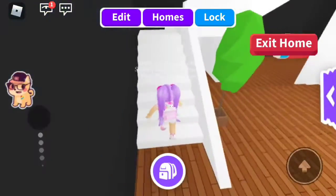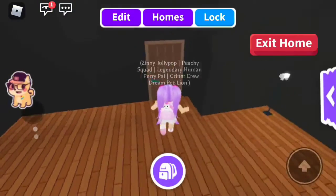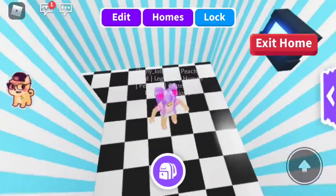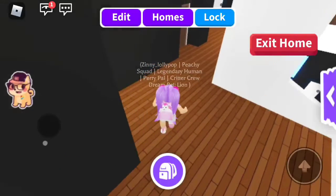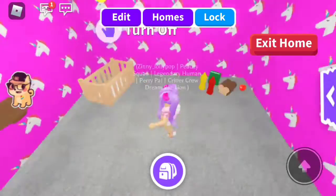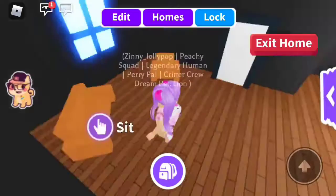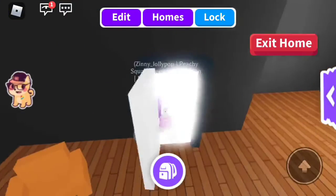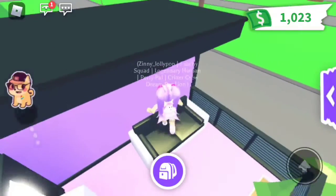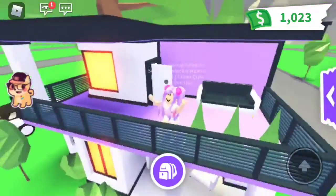So let's go ahead and go upstairs because there are two stories. I like this — whoa! Oh, a bathroom! And then I'm lagging a bit. Oh, a room — one of the rooms. And then a little hangout area and then a little balcony. When we saw outside the little — whoa, can we sit on here? Oh, we can't, but I can just look at the Adopt Me neighborhoods.